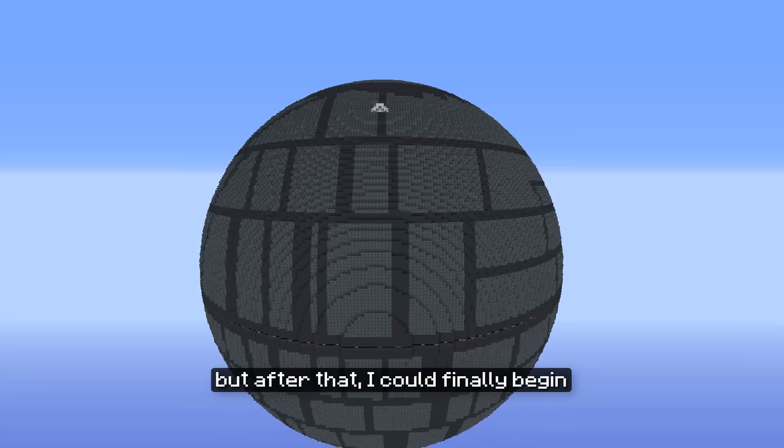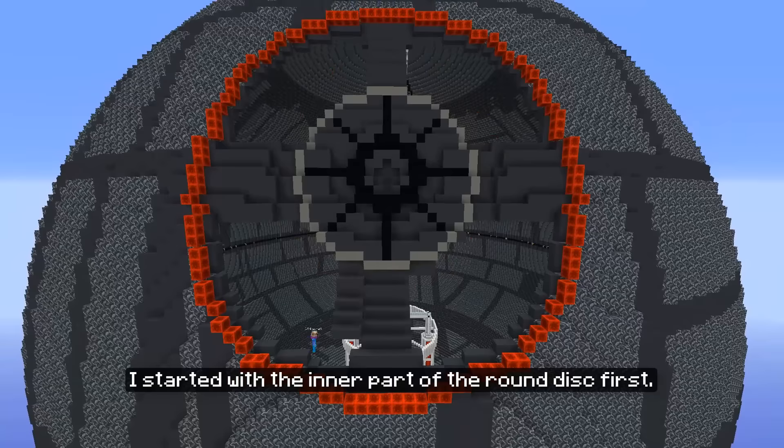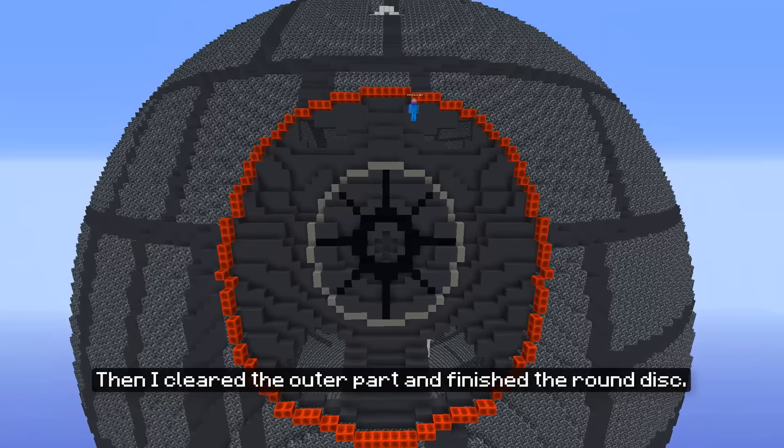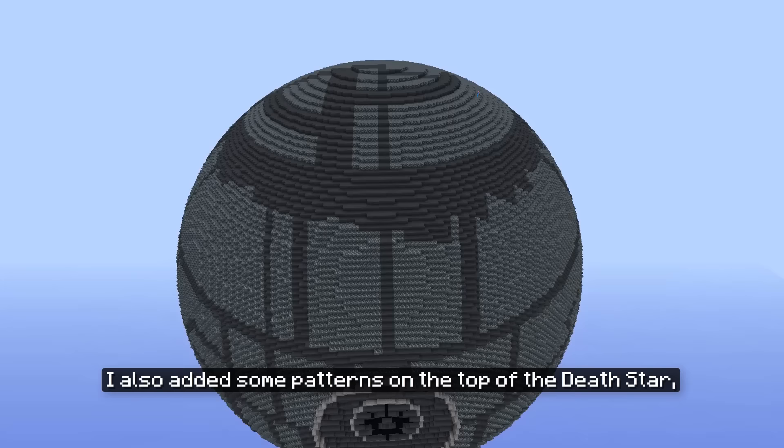After that I could finally begin creating the actual round disc for the superlaser on the outer shell. I manually measured a distance of 2x10 blocks in each direction and created an outline using redstone blocks. I started with the inner part first, then cleared the outer part and finished the round disc. I also added some patterns on the top of the Death Star, which had previously been empty.